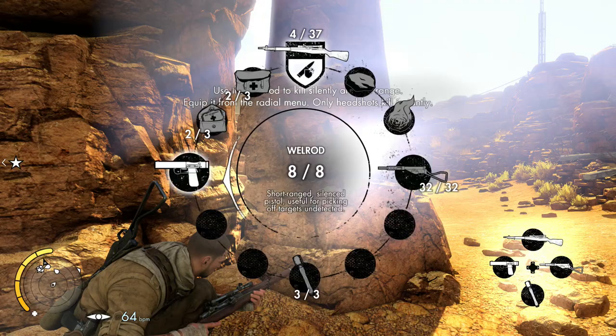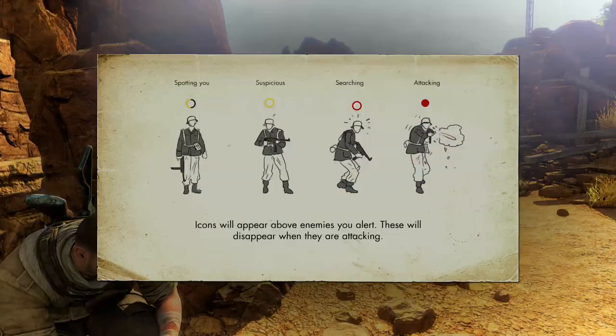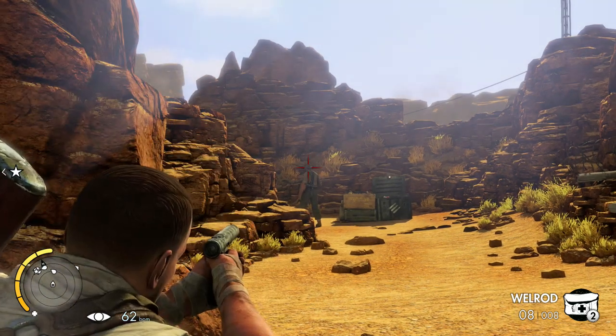We need to get the Welrod out — that's the silenced pistol. These indicators show when enemies can see you. When it's filling up with yellow, they're spotting you — suspicious when full. When it's red they're actively searching, and when it's filled in they're attacking. That's quite easy to understand — just hope it doesn't fill up at all or stays yellow.